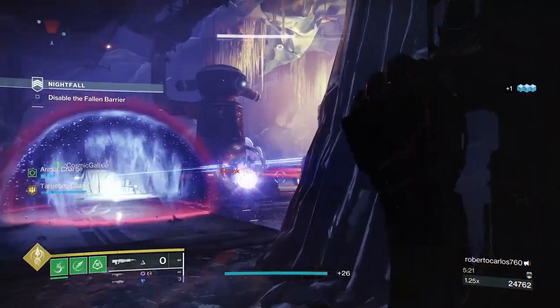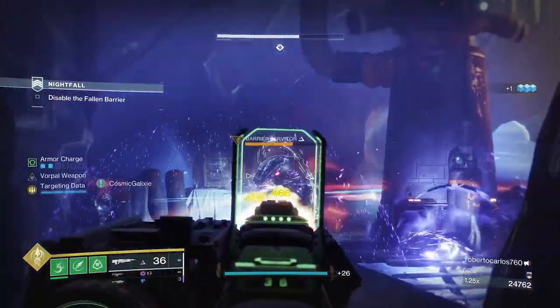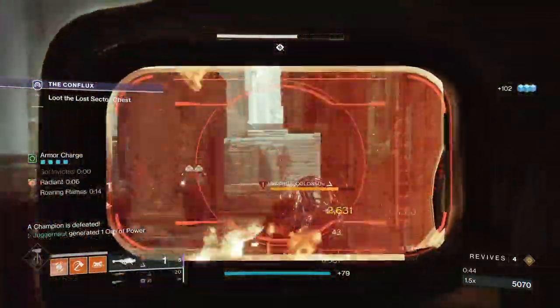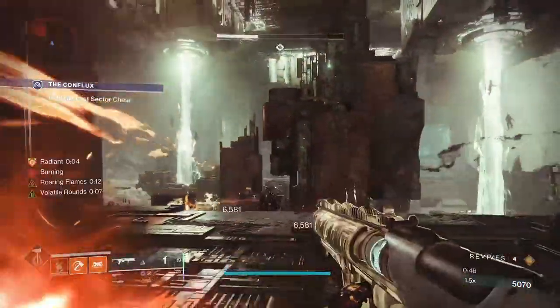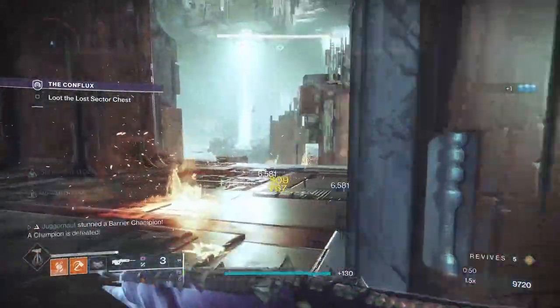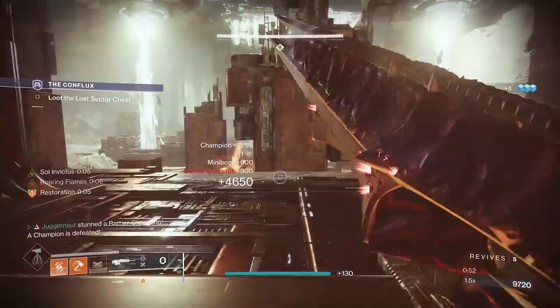Shoot it with enough anti-barrier rounds and it will break the shield — do not hesitate. Break the barrier and burn it down. Throw your grenades, fire your heavy, burn it down with your special, punch it with your fists! It's Titan time!